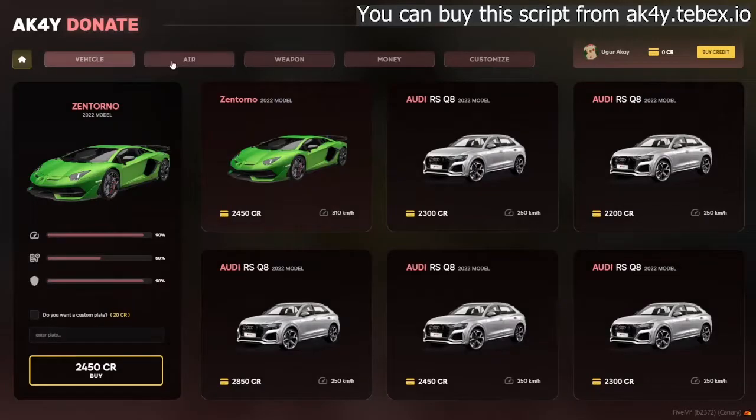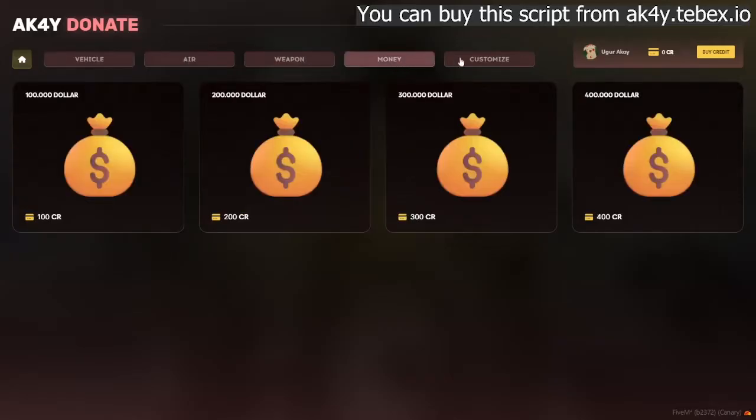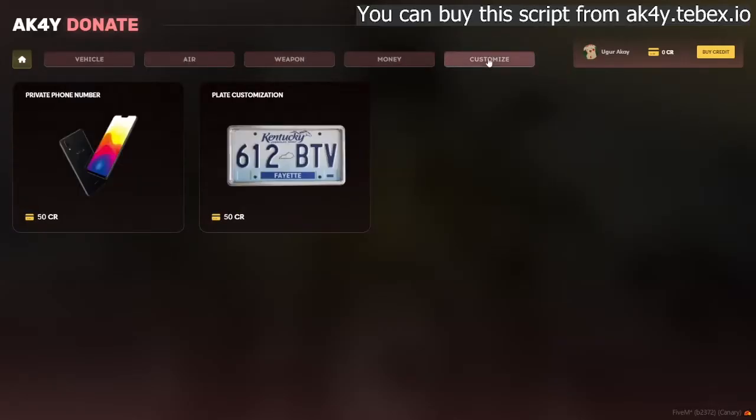Thanks to the secret menu, your players can easily get access to various items such as helicopters, weapons, special plates, special phone numbers and more.